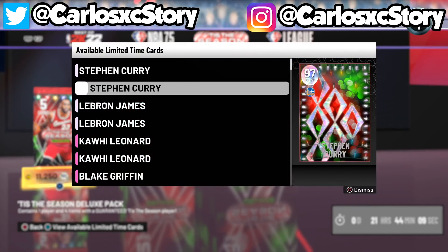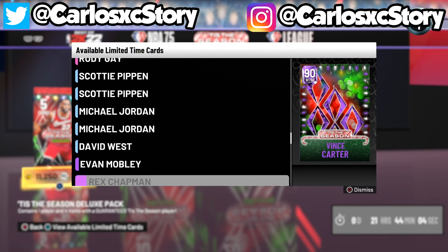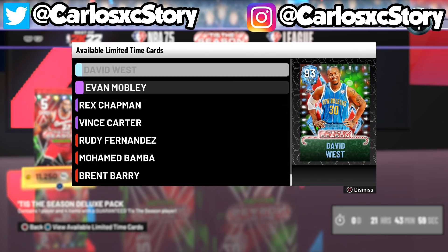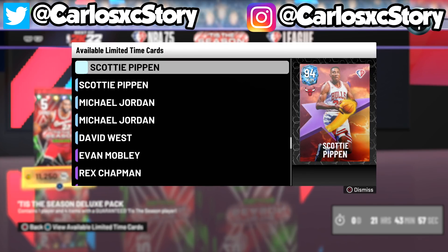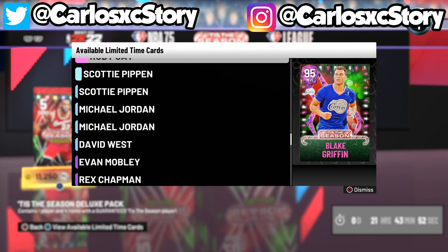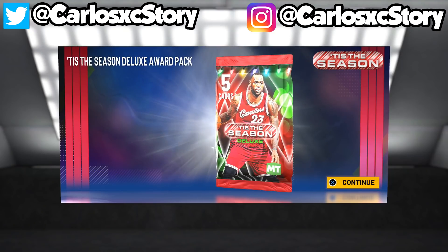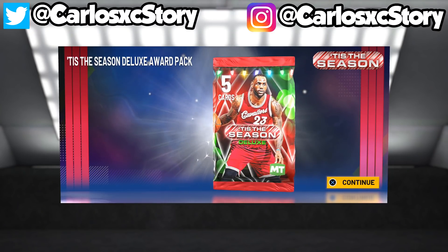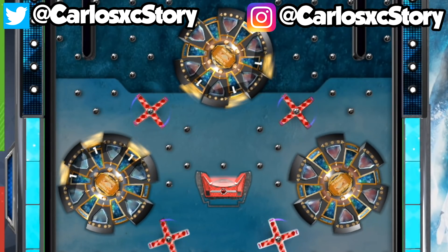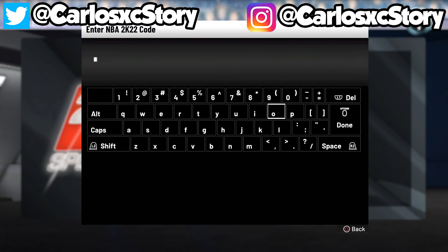In that pack you can get a galaxy opal best case scenario, or worst case a ruby. The cool thing about that pack is you are guaranteed one of these players. Let me know what you guys end up pulling. And I think I cleared that whole right wheel for the tokens — got like every single token there and most on the other wheel too.